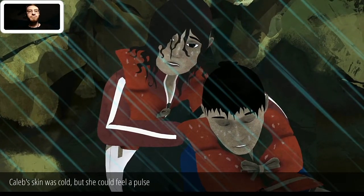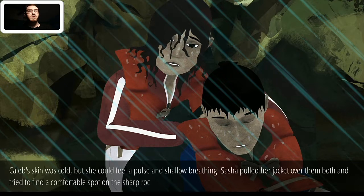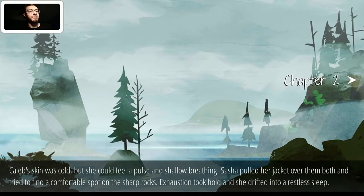Caleb's skin was cold, but she could feel a pulse, shallowly. Sasha pulled her jacket over them both and tried to find a comfortable spot on the sharp rocks. Exhaustion took over and she drifted off. Going to sleep while you're cold is not a good thing — you will definitely die if that happens. In Caleb's case, he's unconscious and cold, which means he doesn't have much of a choice. I really hope the decisions I've made haven't ended up killing him. And apparently I'm done with the first chapter.